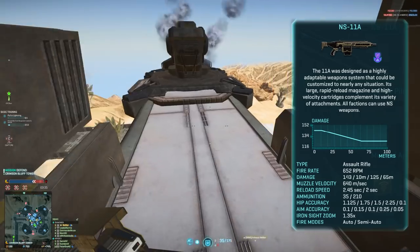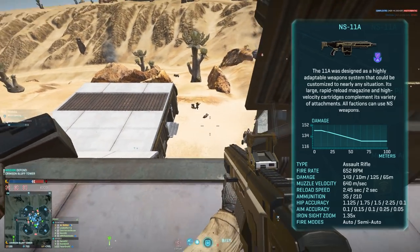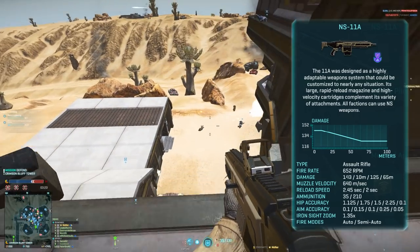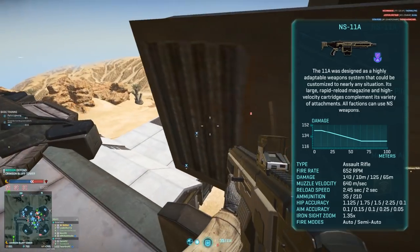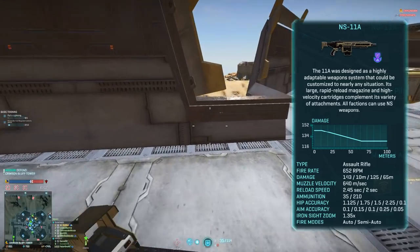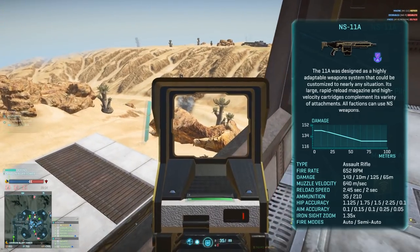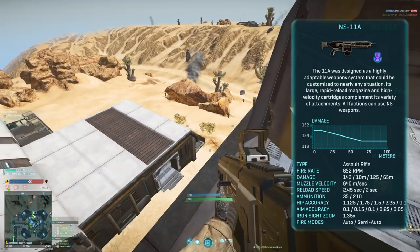The hipfire accuracy of the NS-11A is relatively good, so if you can hipfire some headshots you might survive some 1v1 engagements. The NS-11A has a max magazine size of 35 with 210 rounds in total. A mag of 35 might not be enough to kill multiple targets, but it has a relatively high reload speed — only 2.45 seconds for a full reload and 2 seconds for a short reload. You can also switch to semi-auto mode to tap fire enemies if you want to be economical with bullets, though it's not something I really use myself.